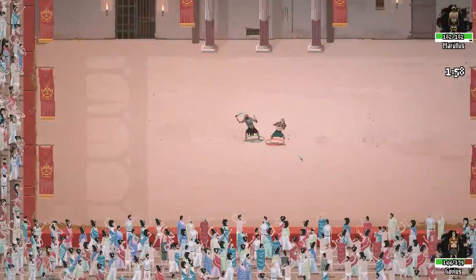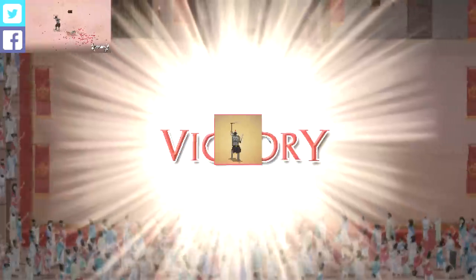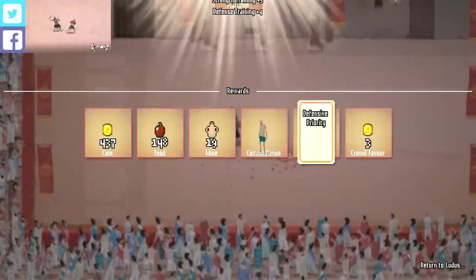Alright, off we go. Hopefully this goes okay. Perfect. Absolutely flawless — exactly what I was hoping would happen right there. Morales got us another 437 coins and another punching bag. Hell yeah.